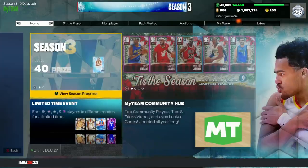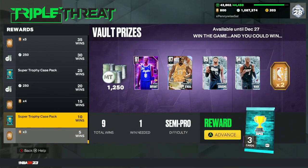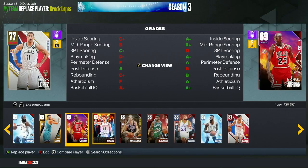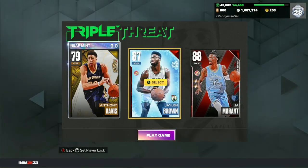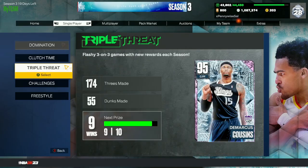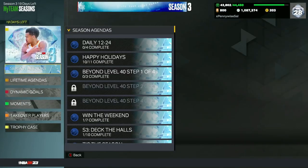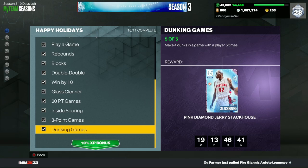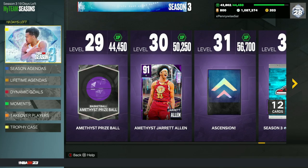Go into Triple Threat Offline — you don't even have to win, just play a game and you'll get a free Ruby Jalen Brown. Next, throw Jalen Brown into your lineup and go for 10 rebounds using a Gold center or whatever centers you have. These are really easy challenges and definitely the first thing I'd focus on once you get the game.